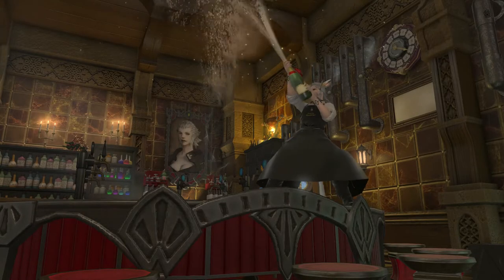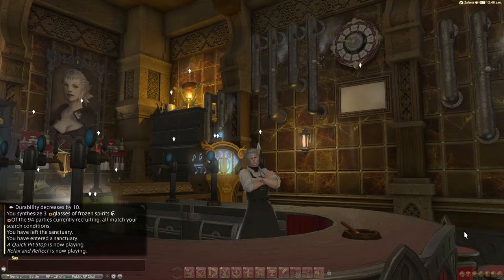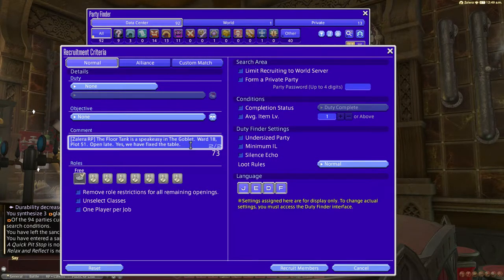Okay, you've got your stage set and everything ready to go. How do you get people to come to your venue? For getting word out, the party finder is an excellent tool. Just be sure to include all the location information: the world, the housing district, the ward, and the plot. A well-formatted party finder is a very powerful tool. You want it to be as easy as possible to find your location while being interesting enough in 60 characters or less to make them actually want to check you out. Good PR for a venue is an art in itself. Be sure to include all the information you need, because if someone sends you a tell asking how to locate your venue, you can't respond back if they're in another world.